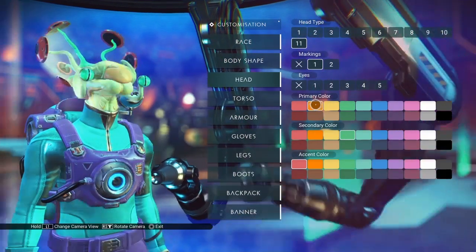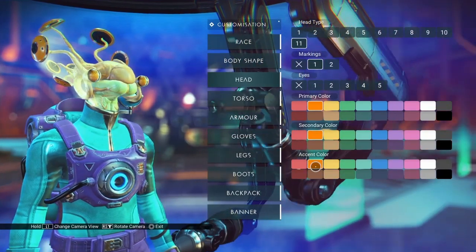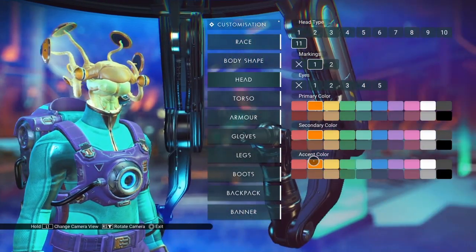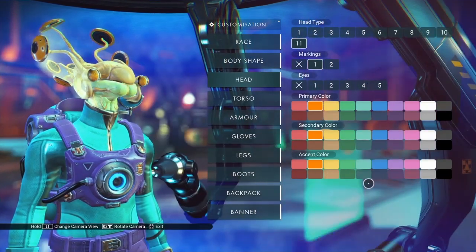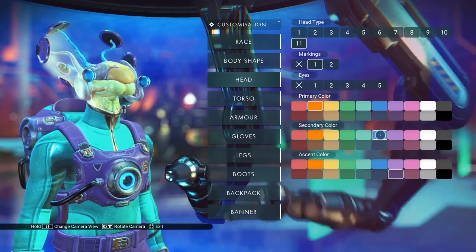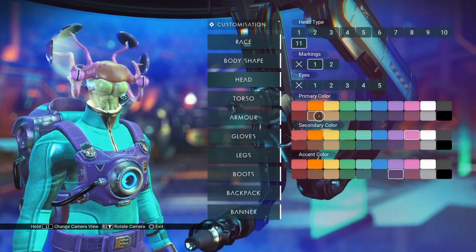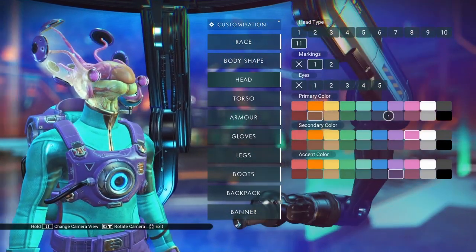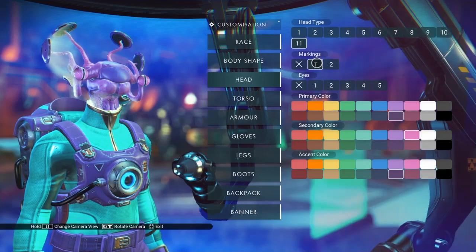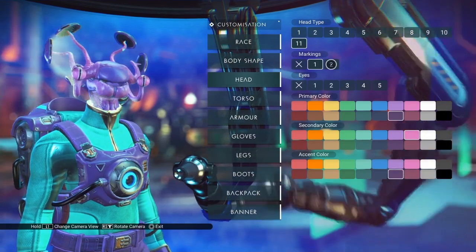Let's set our primary color to orange — let's just set everything orange real quick and see what happens. The accent color is now changing our head plates again. Secondary color in this context is changing our eye color. The primary color of course is the main brain — I'm not quite sure what to call the center core of the head. Markings number one splits the head tentacles, the brain tentacles, away from the core brain.